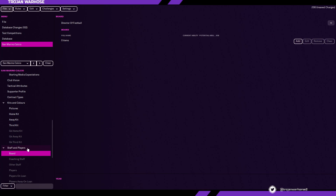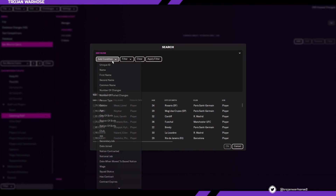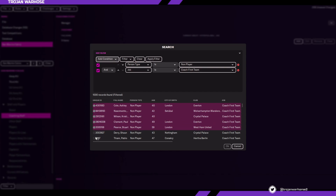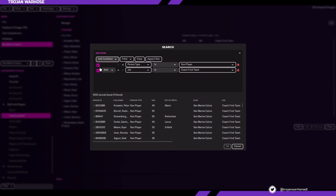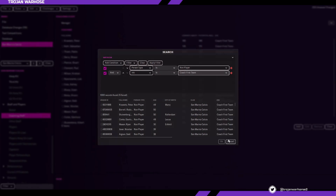Staff and players — this is fairly self-explanatory. You can go through the board section and create a chairman, add a random person from the game as chairman, or leave it blank and a chairman will be randomly created for your save. Under coaching staff, you can add many types of coaches — maybe José Mourinho as your assistant manager, or all of the best goalkeeper coaches. We're going to add some of the best coaches from around the world. We have 17 coaches for the first team, which is outrageous, but it shows how simply you can add them using the add button and add condition.